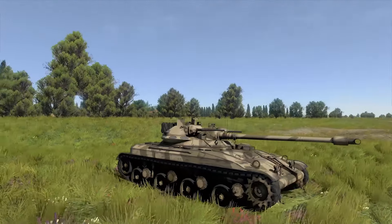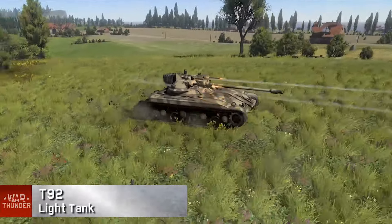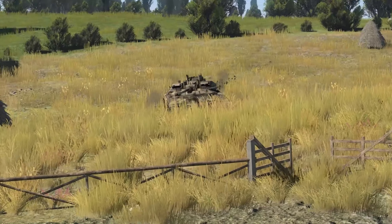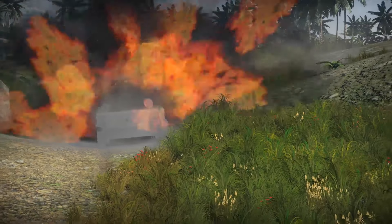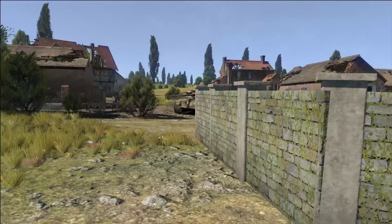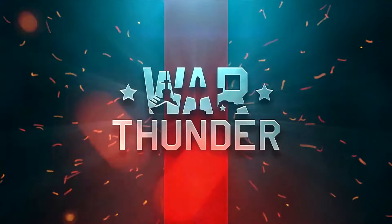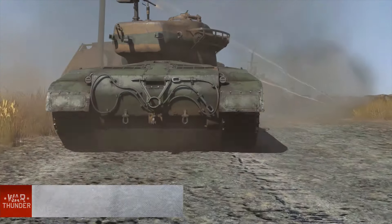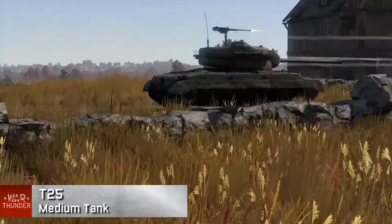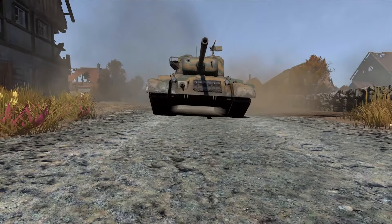For those who rely more on tactics, the T92 in the US light tank branch offers low dimensions, low profile and very impressive mobility. For the first time, light tanks take their place in high-rank battles. For connoisseurs of powerful weapons, the experimental T25 medium tank is also available, featuring the 90mm M3 cannon and decent armor for rank 3.